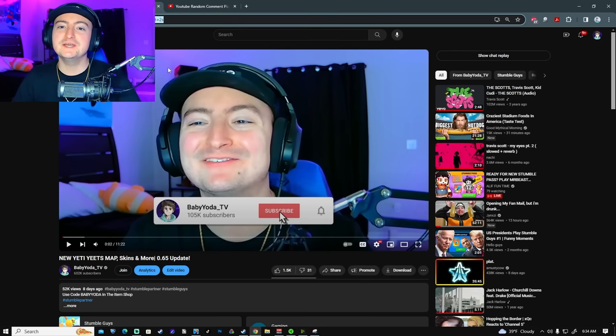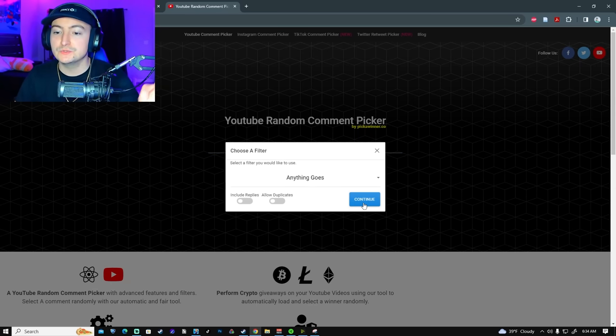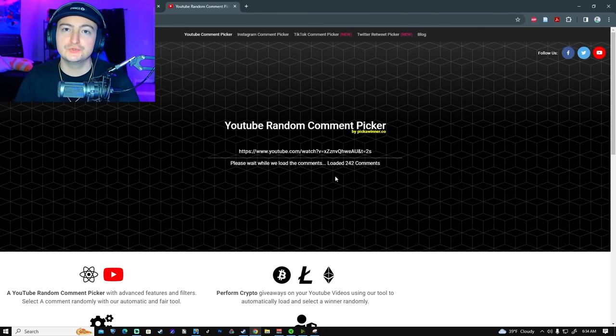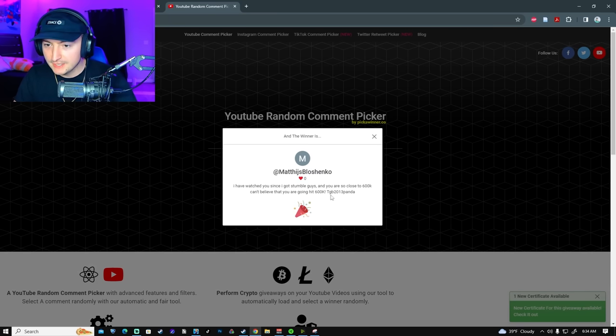On the last update video, we gave away 10,000 gems. To announce the winner, we're going to use this comment randomizer — all it does is take the YouTube link, and as long as this person commented their username, they will win. It's loading all the comments and then it's going to pick one person. TGBPanda — congratulations, you just won yourself 10,000 gems! If you'd like to be entered to win five Stumble Passes, like this video, comment your username, make sure you're subscribed, and make sure you have code Baby Yoda entered in your item shop. We'll announce those winners on Monday. See you guys in the next one!